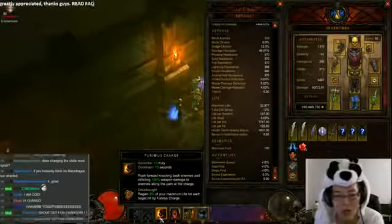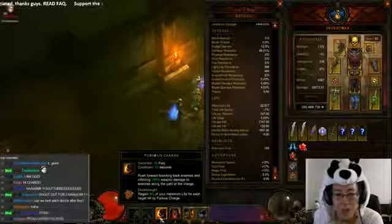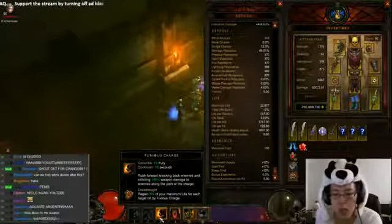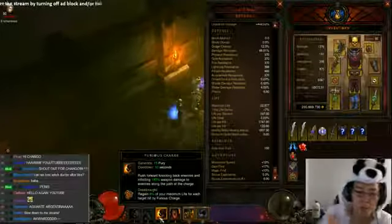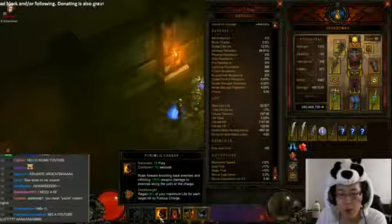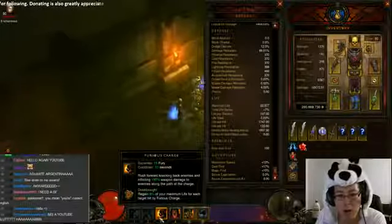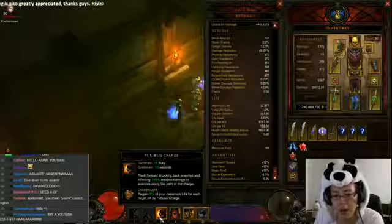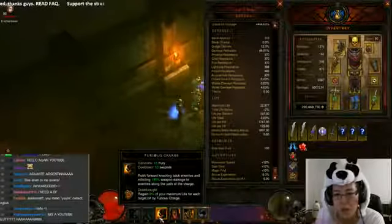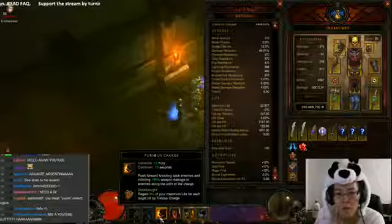You basically want to run Furious Charge with the Dreadnought rune. What it does is you charge into a cinematic, and that rune effect applies to anything — it could be with your Whirlwind, or Tornado from Run Like the Wind.